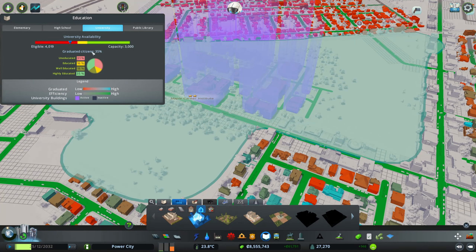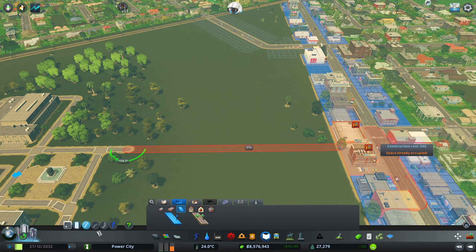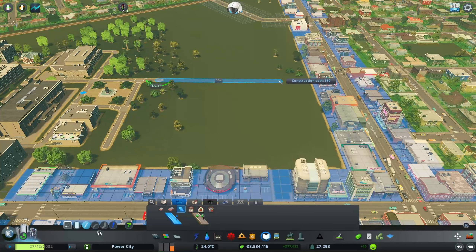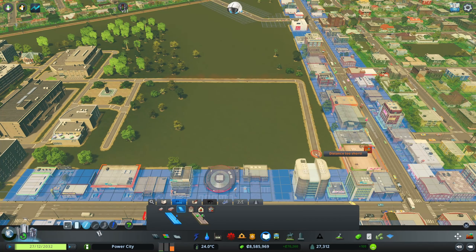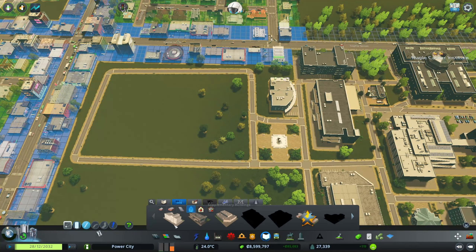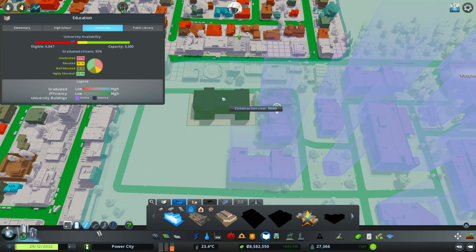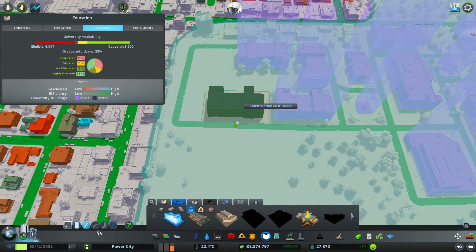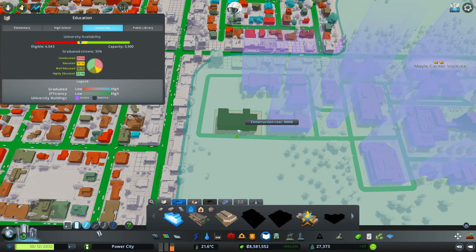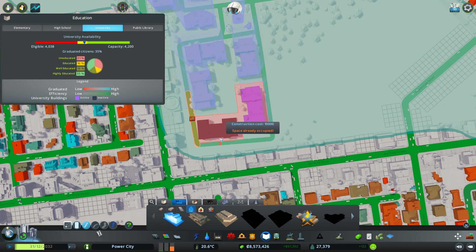Our college capacity right now is only 3,000, so we need at least a bunch more dorms. Let's go ahead and extend this little road out — something like that. Let's put some more dorms. This is just going to be kind of like a big dorm area over here. It'd be nice if we could fit one more. Let's do that and then fix this road.